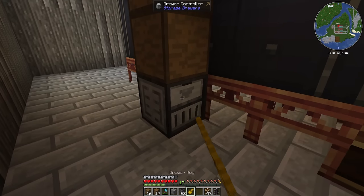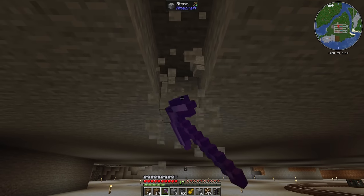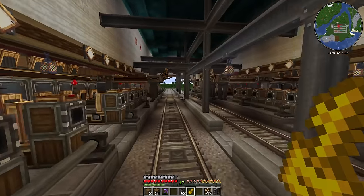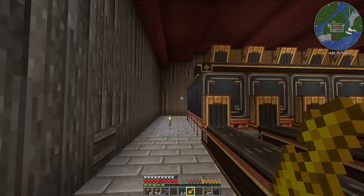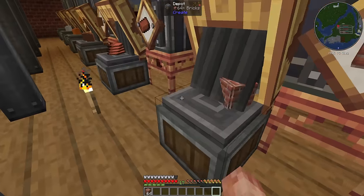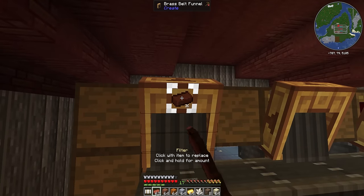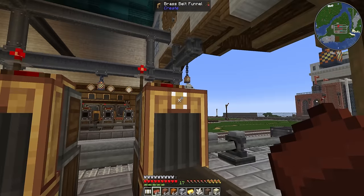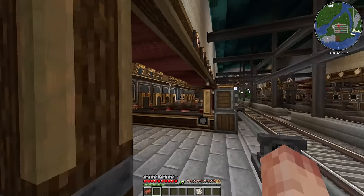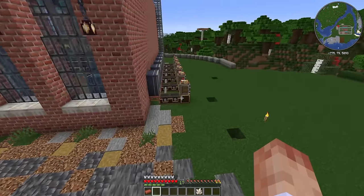I'll put the drawer controller in there and lock all the drawers. I should probably connect up the ones on the other side first — might as well do that underground since I've already dug out a huge chunk. Now to see if the locks work all the way to the drawer at the back. It does — amazing. I just need to assign some drawers to items. Bricks in the first one, making sure we're putting filters in where needed, then all the blocks along here. In theory that should work once we set up the funnels and supply some power.